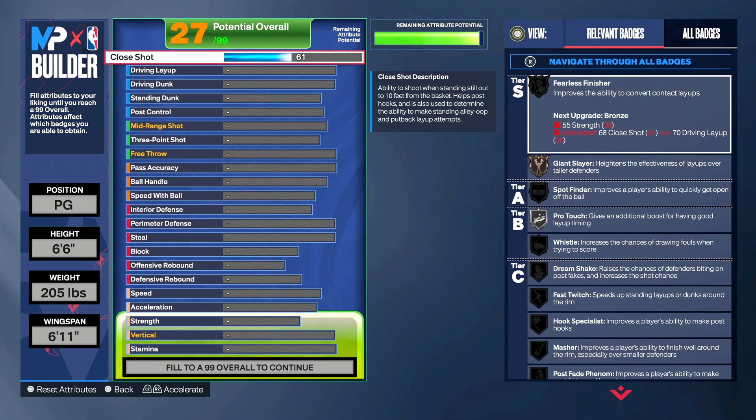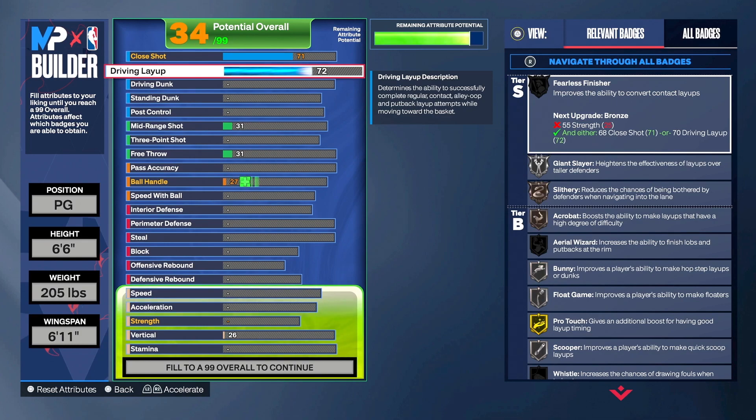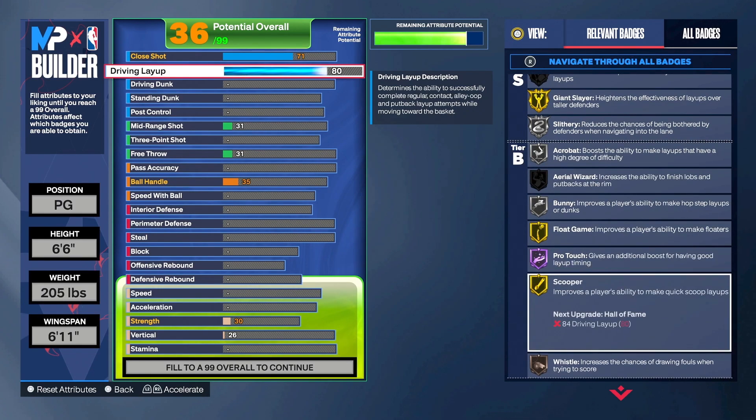For close shot we're going with 71, looking for that pro touch and any layup badges we can get. Driving layup we're going 80 — this gives us everything we need: Hall of Fame pro touch, float game, and scooper. This is not going to be a build that's dunking on people's heads.